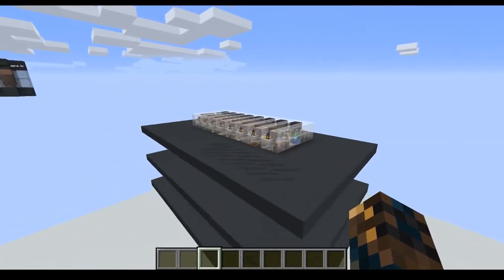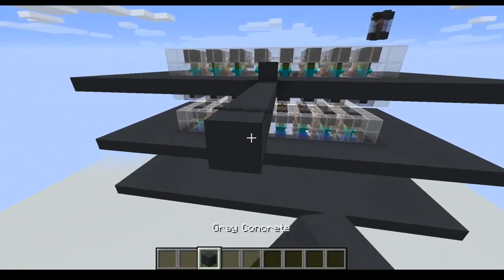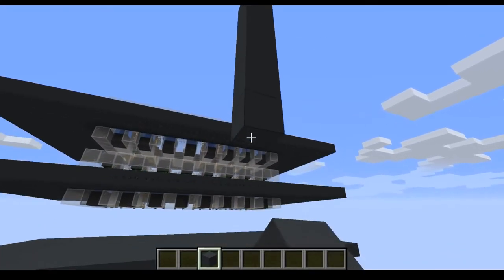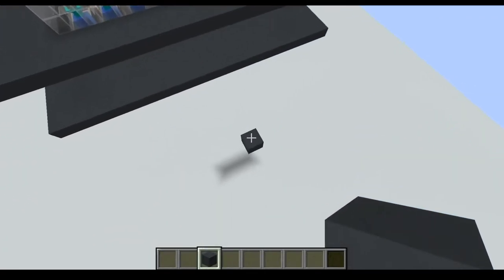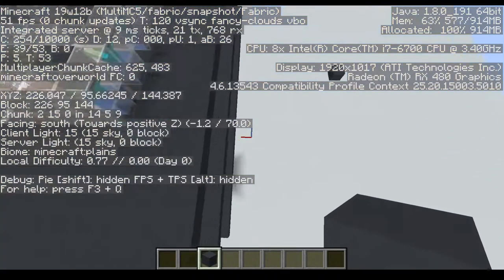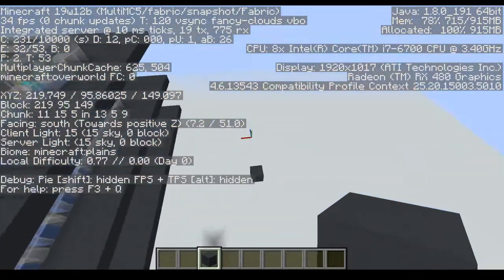If that bug ever gets fixed, the fix is simple: you just move those villagers down here, to the negative corner. That's because the game scans entities in the negative coordinates first, then makes its way to positive Z and back. So if they ever fix this bounding box issue, you just move those villagers here.